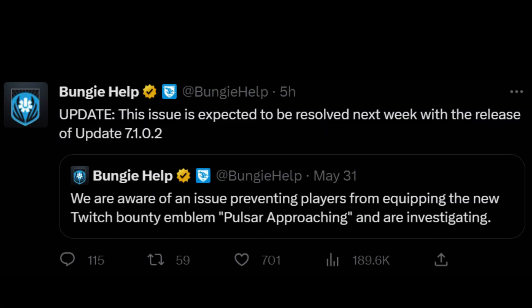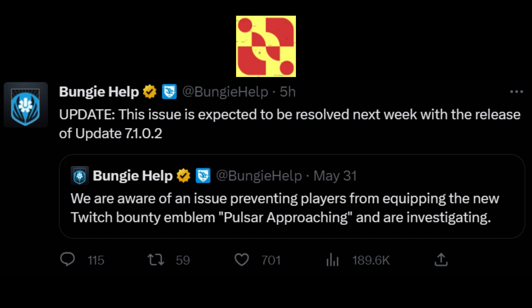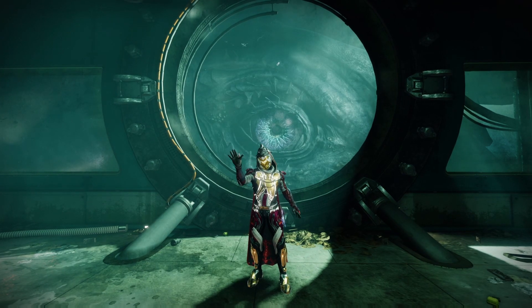Bungie also tweeted that the new Twitch sub-emblem, Pulsar Approaching, will have its unable-to-be-used state resolved in an update next week. Anyway, that's all from me — have a good week three, and I'll talk to you all later.